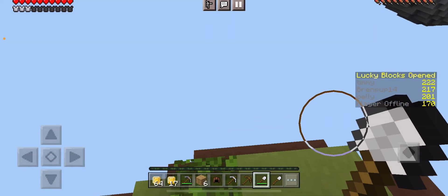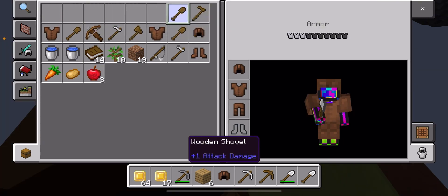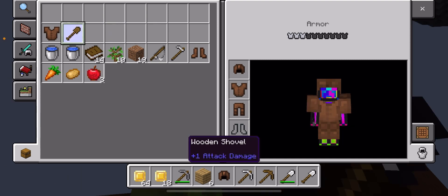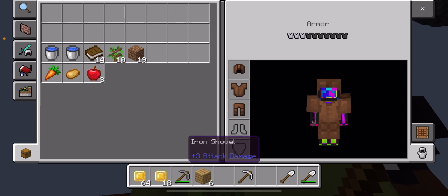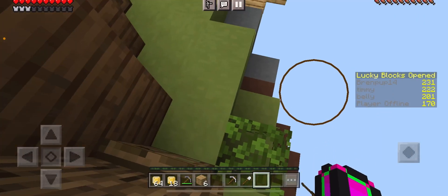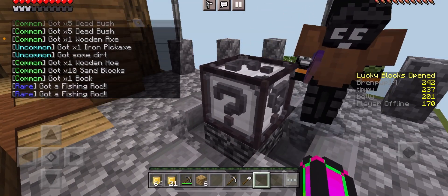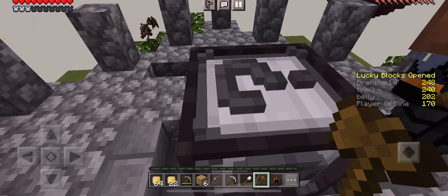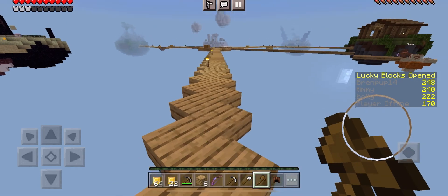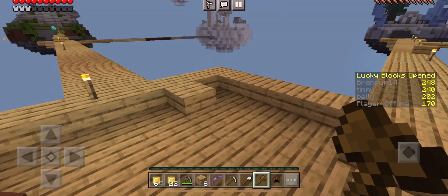I want — wait, I gotta empty my inventory, give me a second. I don't think we really need any of this. I probably should hit that — I don't think I heard, because this block gives you like... I don't think — okay, I think this one gives you a... you're a diamond block! Let me see, let me see! Okay, I'll put it in the shed so you can see.